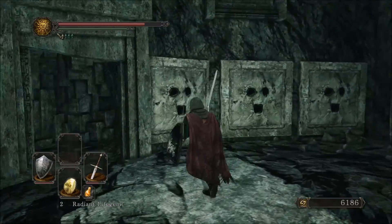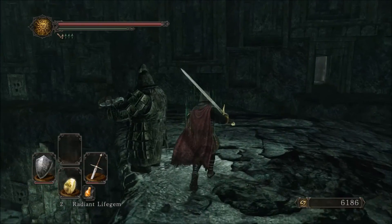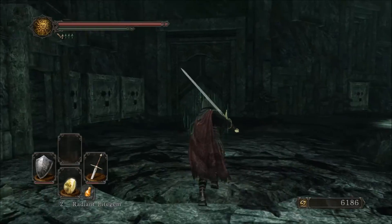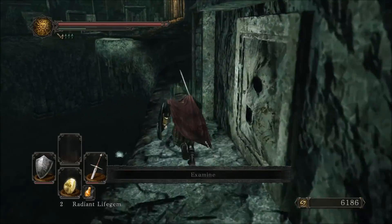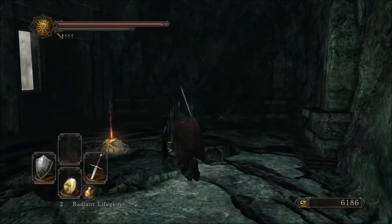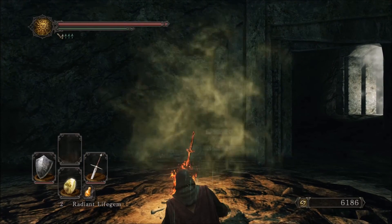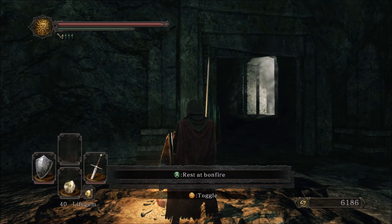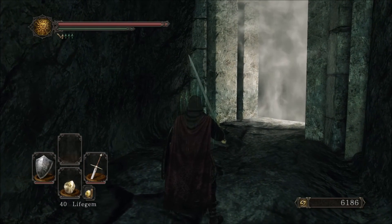Here seems to be another locked door — it seems to be the boss. We'll have another look around the area. There's another door right in here with a bonfire right before the boss. Of course the one in the Grave of Saints had this as well, but that's obviously because you need access to the Covenant. Same here — once we beat this boss the rat guy will be on the other side. Maybe he'll have some new dialogue for us.